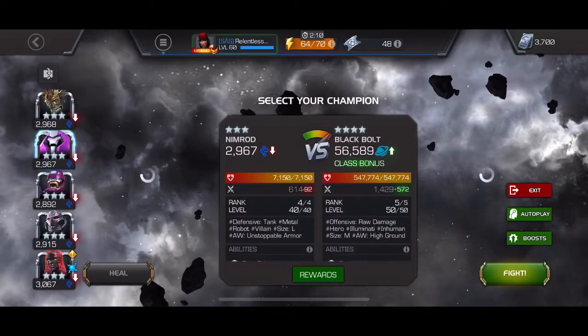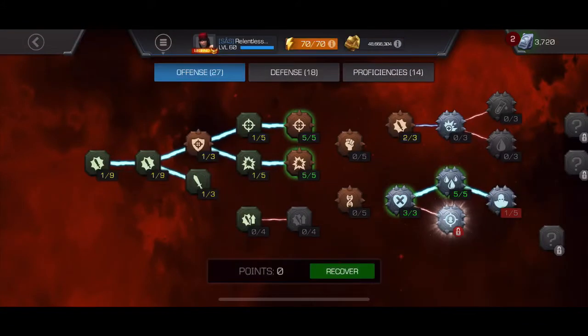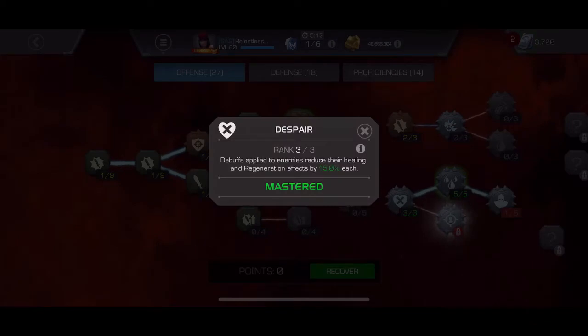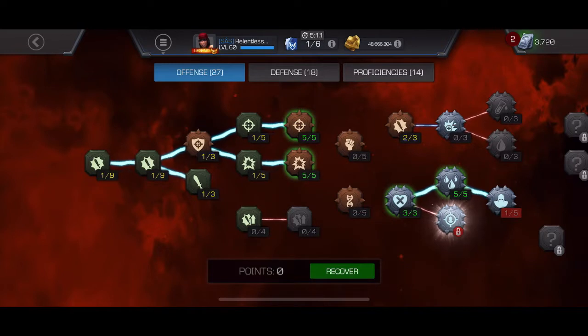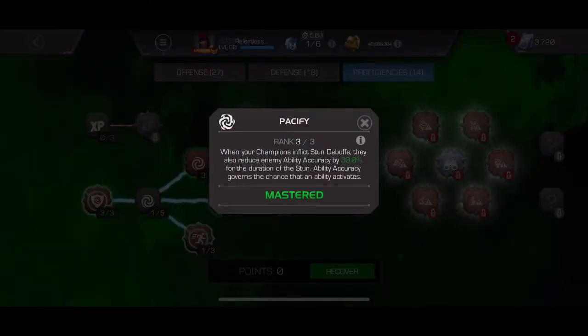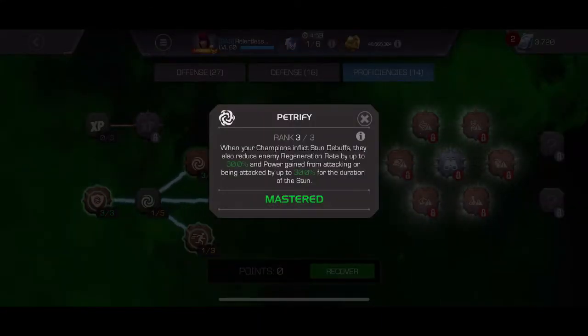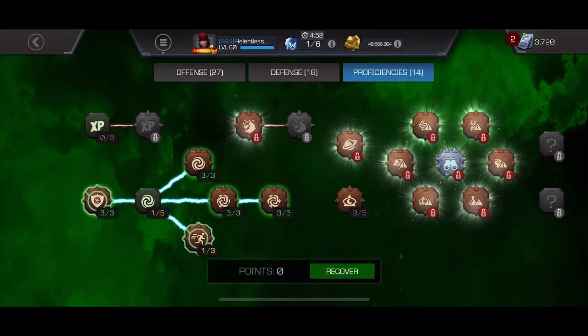I told you I'd show you my mastery setup, so let's take a look. The most important mastery for this fight is Despair — it helps out tremendously, especially when he's going through that regen and degen phase. I also maxed out Pacify so his abilities are less likely to proc. And I went ahead and did Stupefy as well, so when you block him and stun him it'll pause his regen.